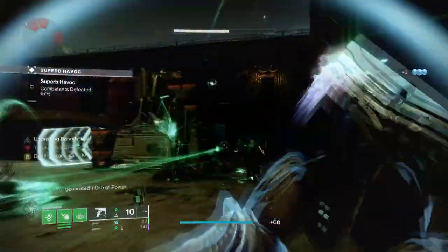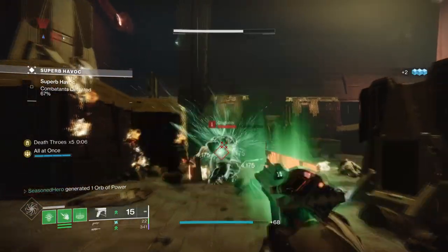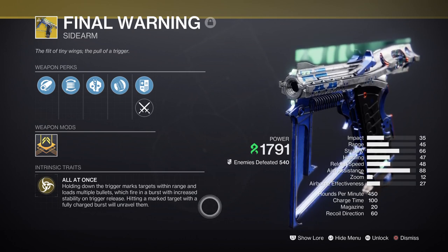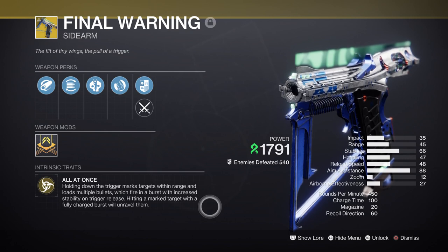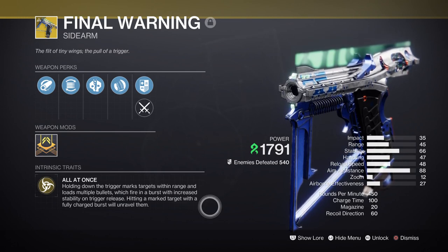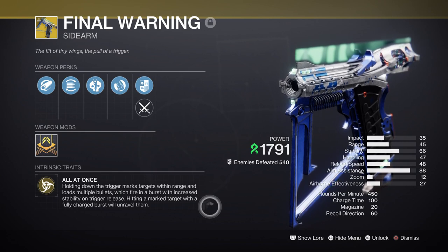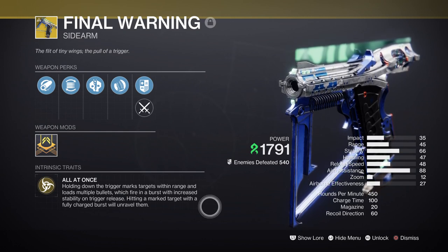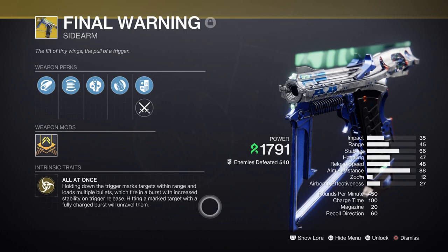The weapons being used will be strand, and I have managed to get my hands on a brand new sidearm called Final Warning, which was recommended by a fellow subscriber. I was originally going to use a strand weapon such as Quicksilver with its catalyst, as that works out really well with strand builds in general. However, Final Warning felt like it hit the right spots for getting Death Throws out quickly for Variety's Brow, as it can lock onto multiple targets at once and fire at them, building up stacks without needing to stop and take shots at targets one by one.